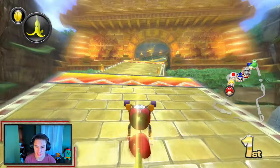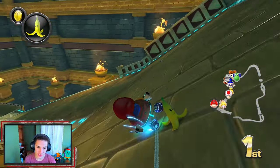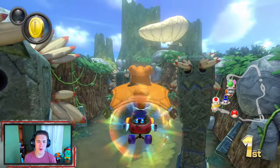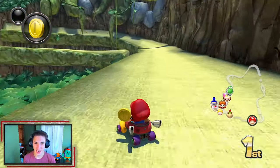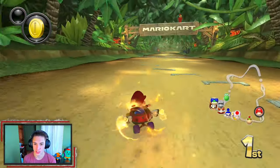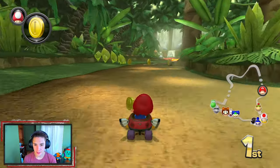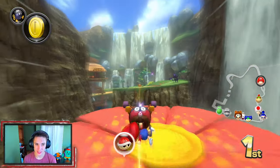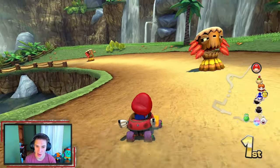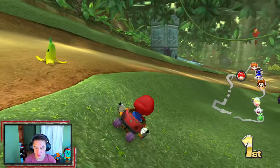Drifting through DK Jungle — front flippy! Look at that drift. What's up, golden banana? We went in between those double boxes — get out of my face! Taking this long path over here because we have no coins. Of course we miss all the coins. I tried hitting the red shell with the bomb and of course I missed.